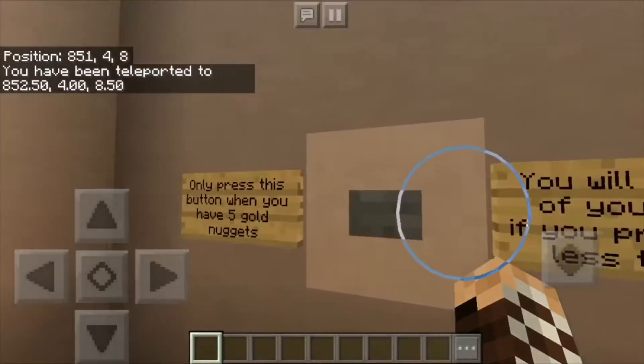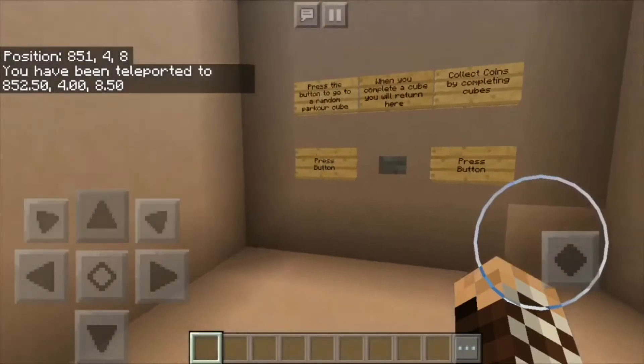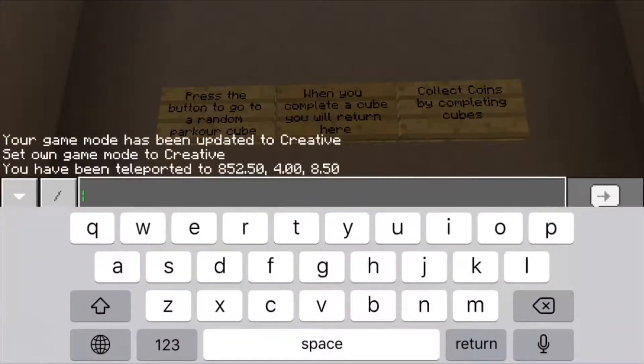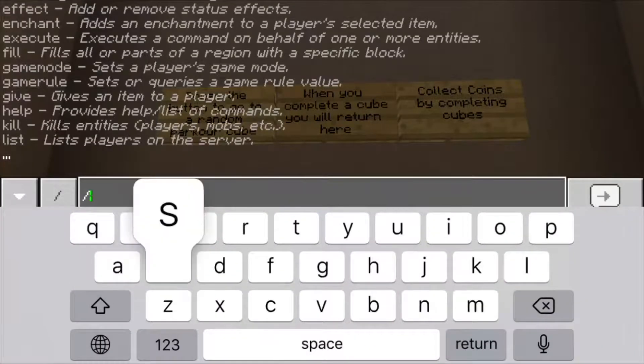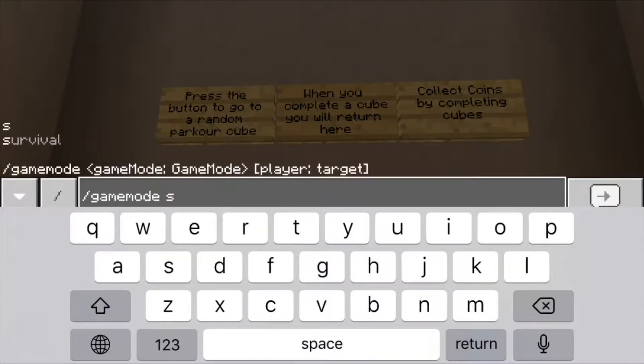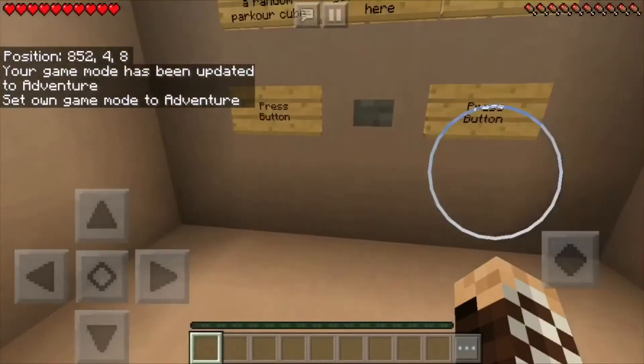Only press this button when you have five gold nuggets — you will lose all of your gold if you press with less than five. Over here has the instructions, but I will first go back to game mode. Actually it should be adventure mode. Perfect.